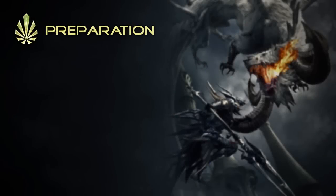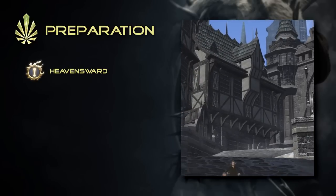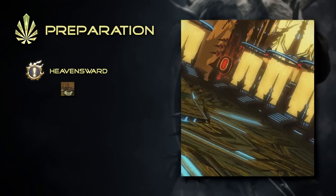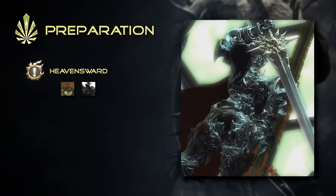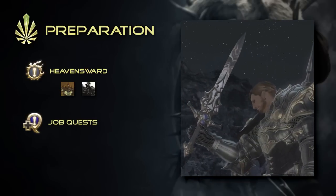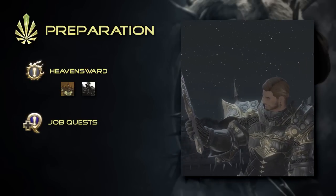To get started, you must have completed the main scenario quest, Heavensward. To confirm this, simply check to see if you have unlocked the Aetherochemical Research Facility and the Singularity Reactor. In addition, make sure you're all caught up in the quests for the job you will be making the Relic for, all the way up to level 60.